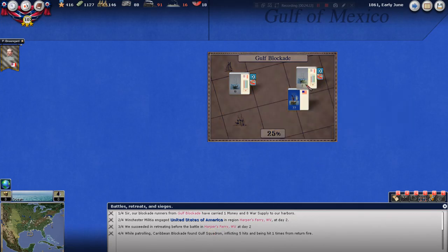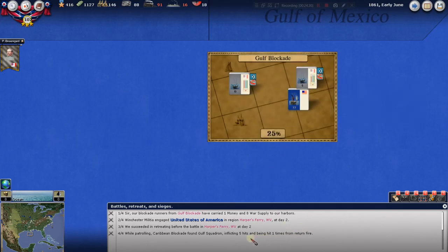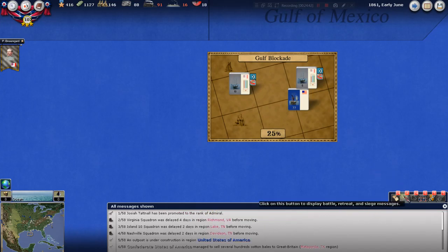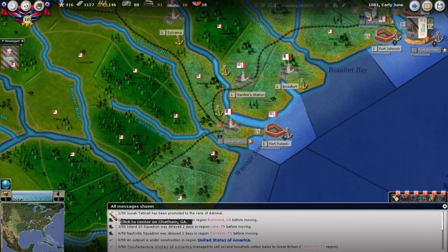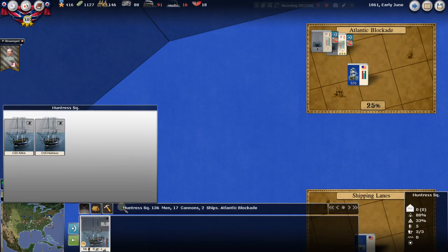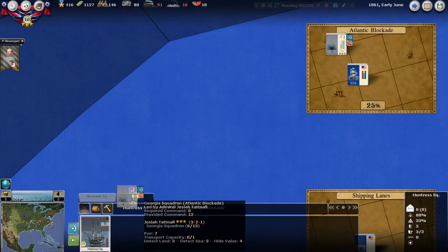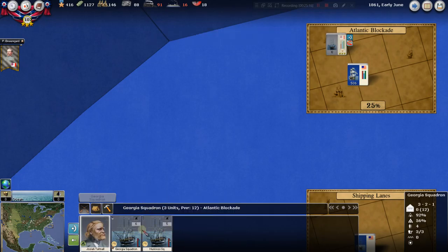The combat power and cohesion got knocked a bit because they inflicted five hits on them — that happens with your blockade runners. We did get some through, which is all you're trying to do. Josiah Tatnall — we promoted him to admiral — let's see if he got moving toward the Atlantic blockade. He did. We want the Hunter Squadron to merge with the Georgia Squadron to take advantage of Tatnall. Let's just drag one onto the other and merge them.